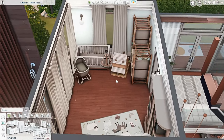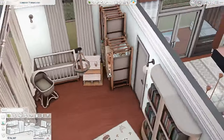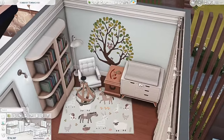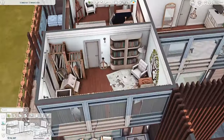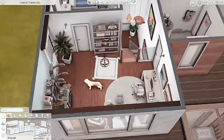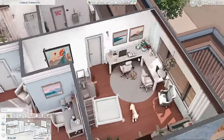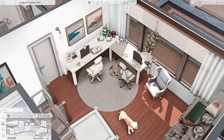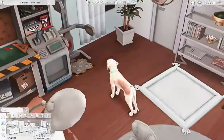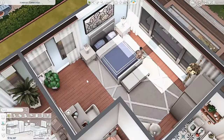This floor has the guest bathroom — a full bathroom that guests or future kids would probably use — plus a separate laundry room. Then there's the little kids-slash-nursery room. I'll turn the lights on so you can see — they have the lights off because they wouldn't go in this room often. Maybe Marsha stores some older paintings in here for now, but they have space for a bassinet, a crib, a dollhouse, some books, a nursery corner with a rocking chair, and a toy box.